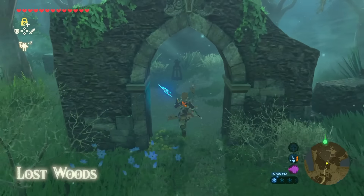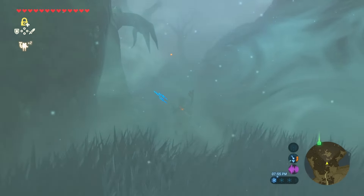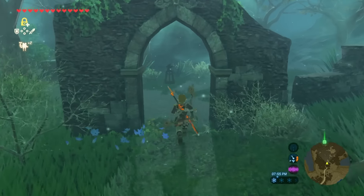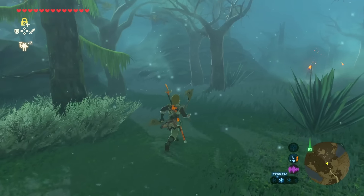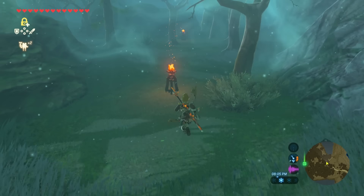Don't just mindlessly run through the woods because if you do it will spit you back out at the beginning. There's actually a trick to getting through the Lost Woods and I'll show you that now. The first thing you want to do is look around for a torch. Once you find a torch we're going to approach it. Pay attention to how the light flickers — it actually shows you what direction to go.